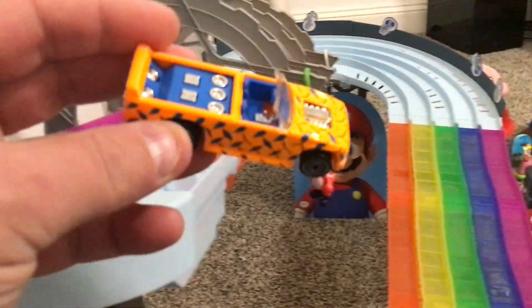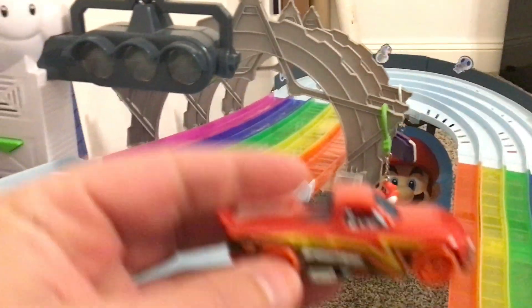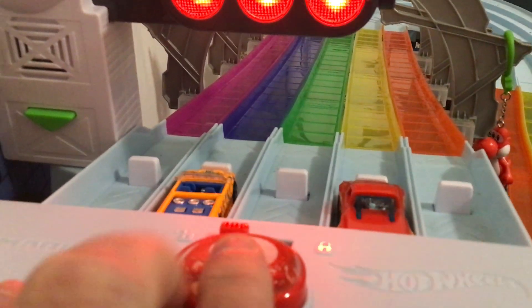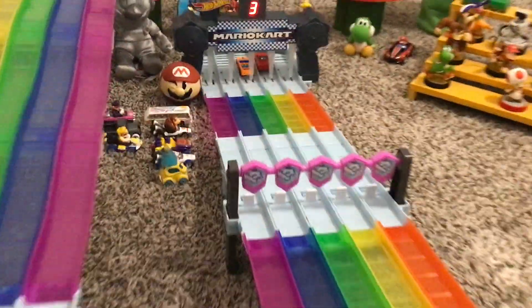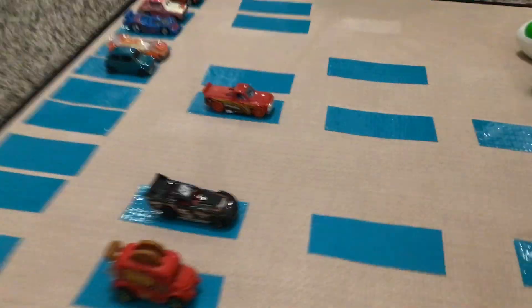Up next we have Lowrider in lane 2 — look at that speaker system, unbelievable — and in lane 4 we have Short Track, which I believe is also a treasure hunt. A lot of treasure hunts tonight. The winner moves on to the round of 16. Whoa — Lowrider came out of his lane into the other lane, and that is a disqualification, meaning Short Track by default moves on. A lot of default advances tonight for the Wacky Racers.